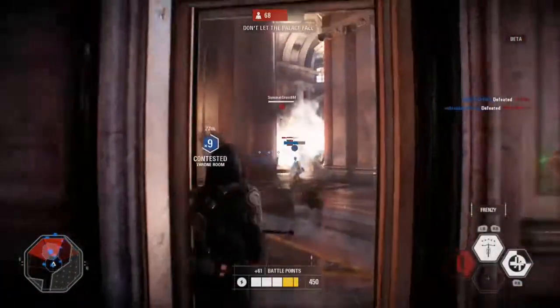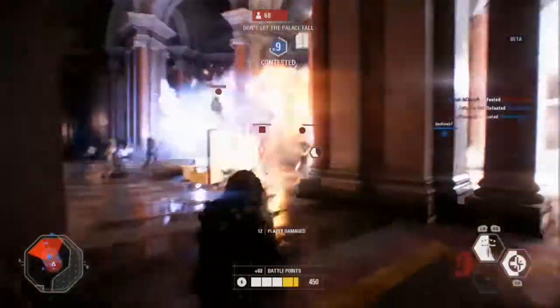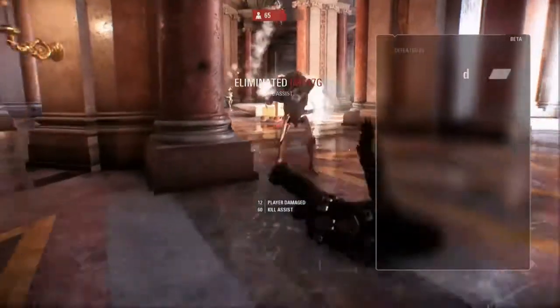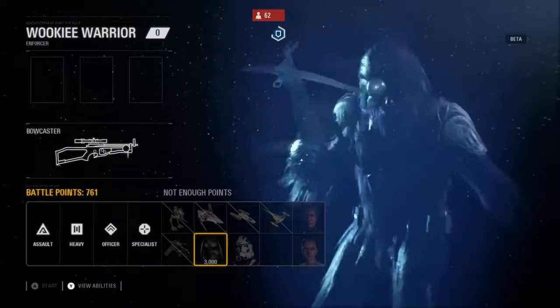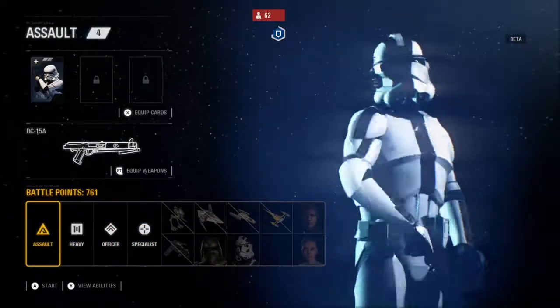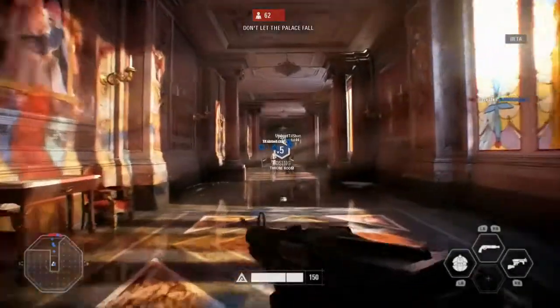Here I come out with the Wookiee and I don't know how the bowcaster works. I turned it on and started shooting — I thought they'd all just melt, but the Wookiee is not Chewbacca. He's not a hero; he's just one of those elite classes. So yeah, I go back to the soldier class.